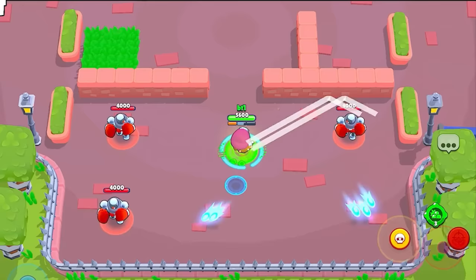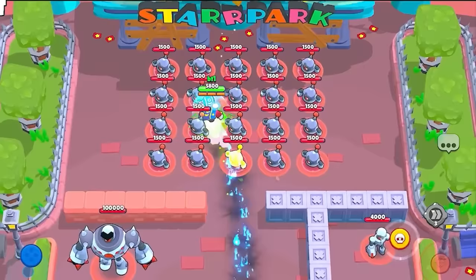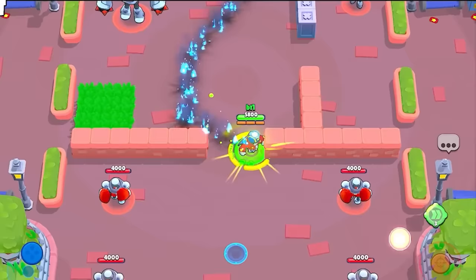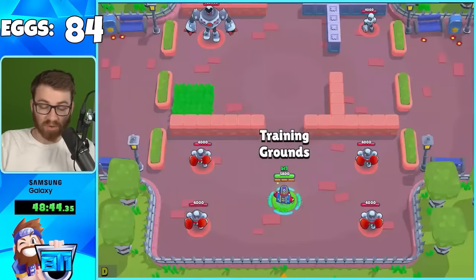Ruff's mutation: an additional projectile on his main attack that bounces longer like Rico's - it's up there as one of the craziest. Stew has endless supers with his mutation - all Stew mains are going to love this. With the short-range dash and instant healing it's incredibly strong.